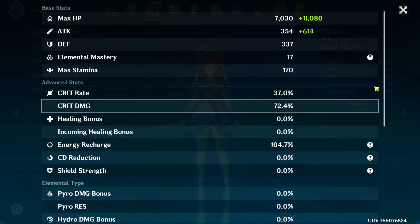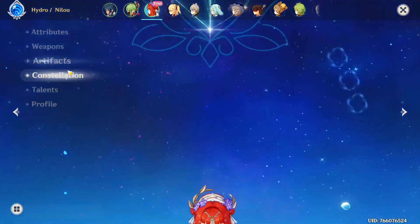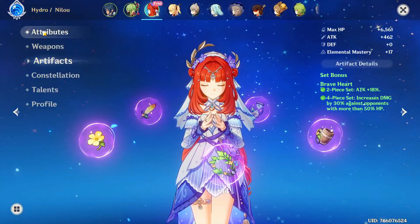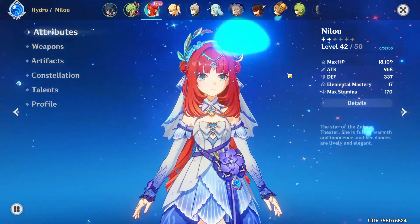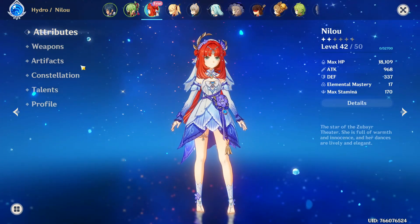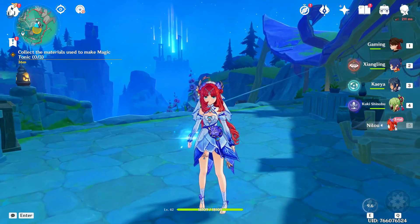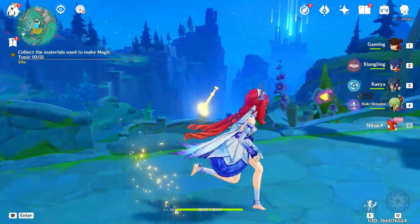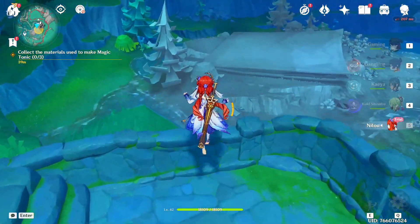Oh yeah, I'm Nilu — I want Nilu so badly! Why is she little at level 42? They gave me a little Nilu! Oh my god, C3?! Look how pretty Nilu is — I'm gonna clickbait you guys, yep, Nilu's gonna be in the thumbnail. Nilu came home! Welcome to episode 10 of Standard Only — there's the intro, we're gonna put that at the beginning.